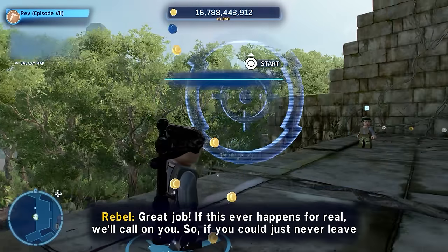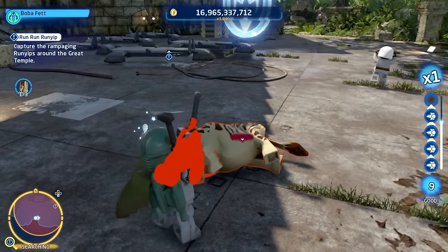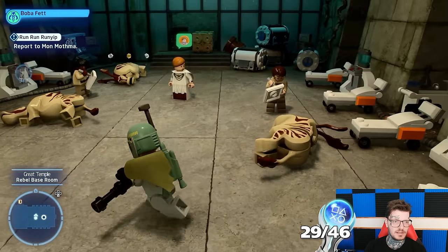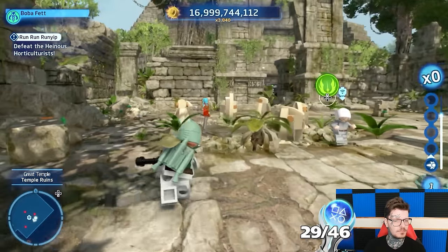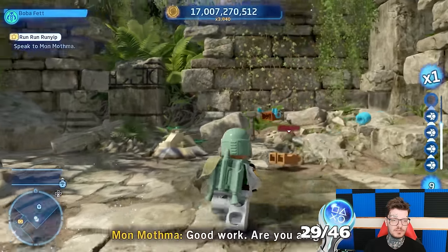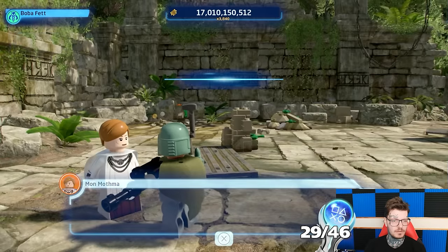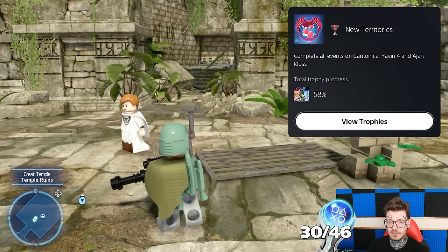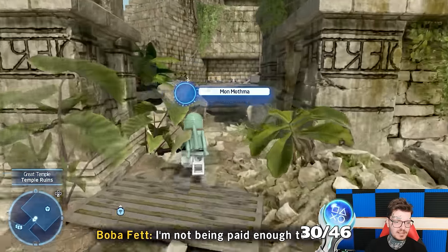Next up, Yavin 4 — the last planet to complete in its sector. We end the planet's events on a mission to round up creatures called Runyips. Once all the Runyips were collected, it was time to hand in the mission. Then we still had to destroy loads of evil seeds and deal with those who were planting them — you evil horticulturalists. Complete all events on Cantonica, Yavin 4, and Agamar — a whole sector done, three planets.